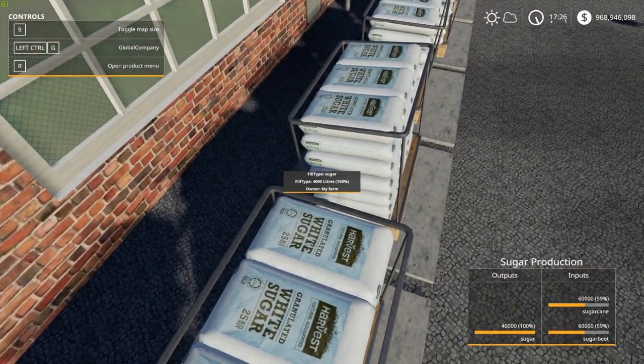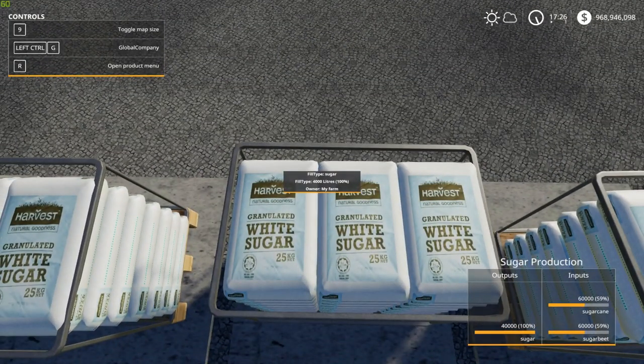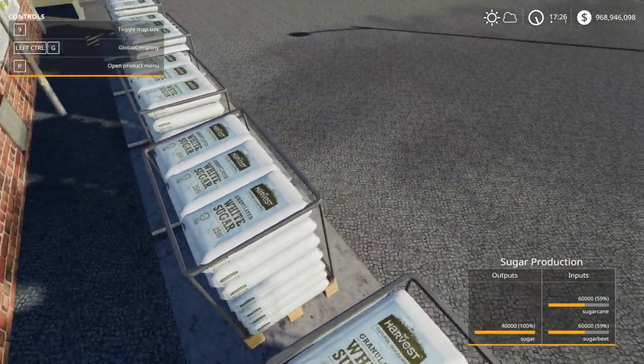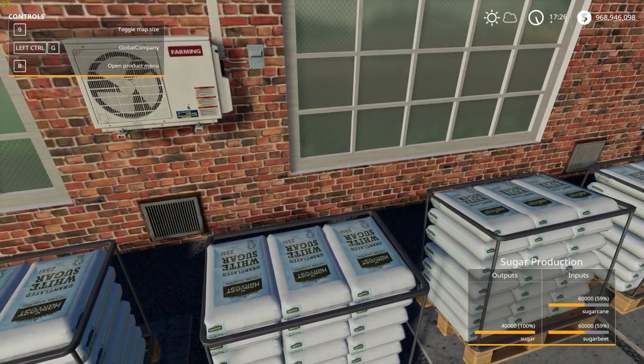Very nice packaging there — granulated white sugar. Harvest, 4,000 liters, 25 kg bags — 21 bags of 25 kg. That's quite a bit.